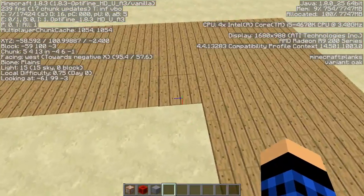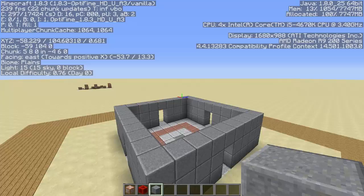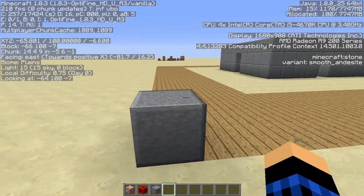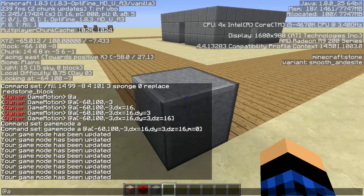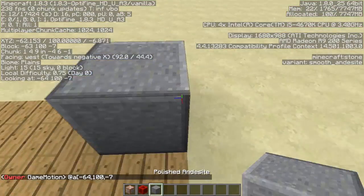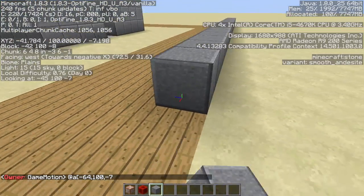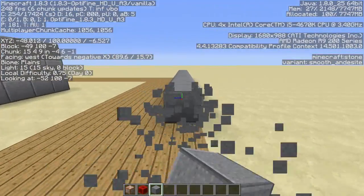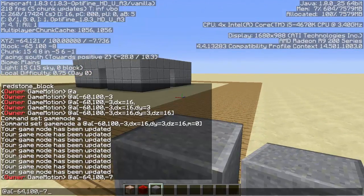Now we want to get the coordinates from here all the way over to the other side. The dx, dy, and dz will need to be slightly bigger. Using @a[-64,100,-7], counting the blocks: it's 24 blocks east and 24 going south because it's a perfect square, and 3 blocks up. So dx equals 24, dy equals 3, dz equals 24.